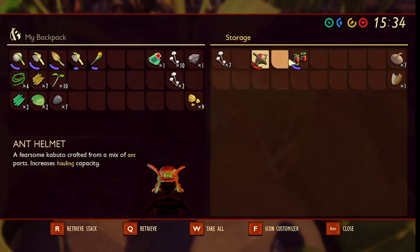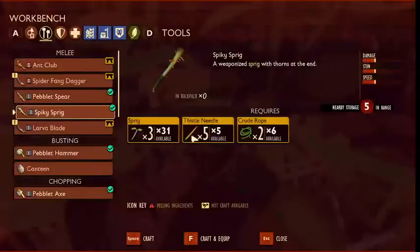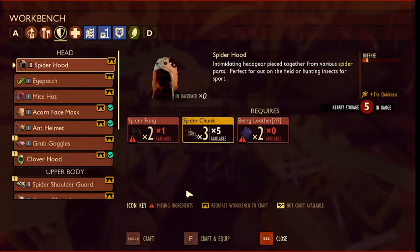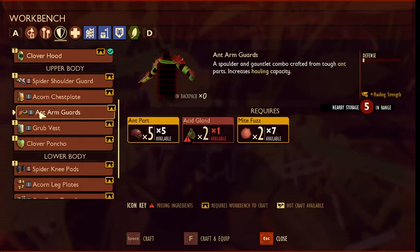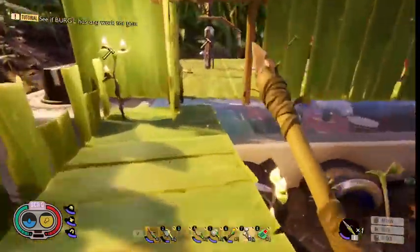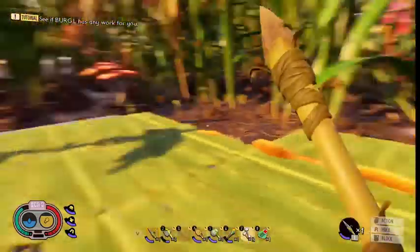You make ant armor to go in the ant hole — that's a good tip. I don't know what I needed to make the last piece of the armor, but as a tip, going down that ant hole without the army ants attacking you is worth writing down. The acorn armor is better for protection, but I need two more pieces and it requires acid bug parts, so I really need to kill another one of those acid bugs. I haven't made a bow yet.